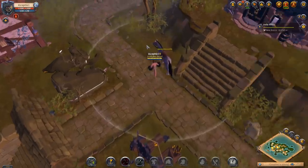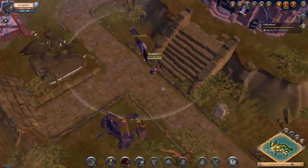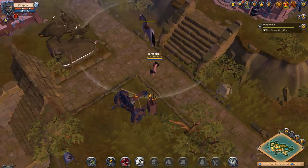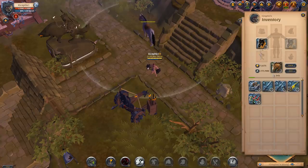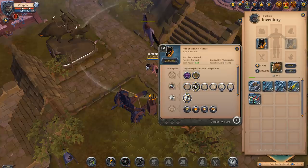I don't really have an enemy to hit here as I'm just showing you guys the abilities, but if I were to hit somebody with the throwing blades you would get the stacks. That's basically what that ability looks like. Most people do not run throwing blades.